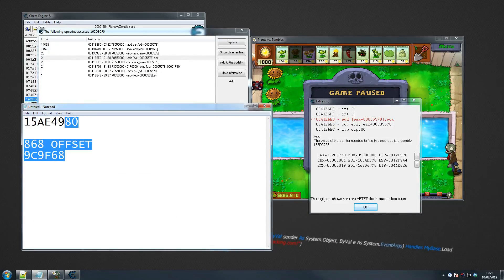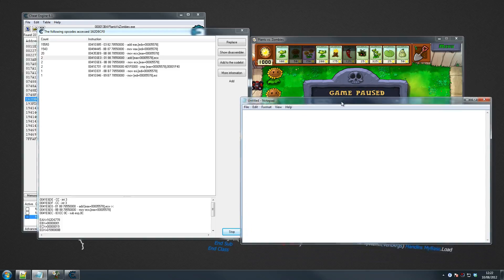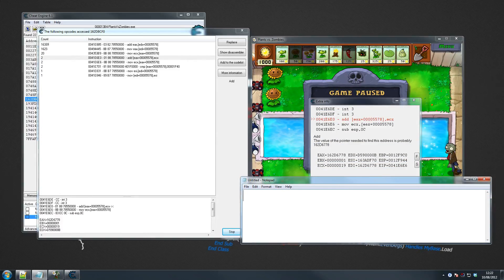I recommend you open Notepad here so you can write some stuff down. I prefer to use caps when writing hex. So the offset is our first thing that we care about. Offset: 5578. Then we have the pointer value: 162D6778. Now, what it says here is that the value of the pointer needed to find this address is probably 162D6778.